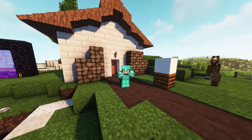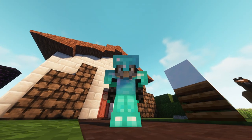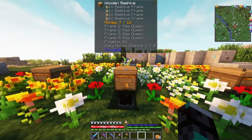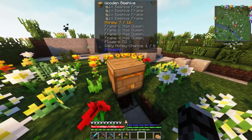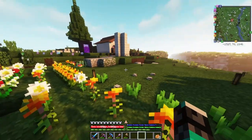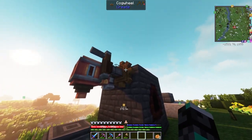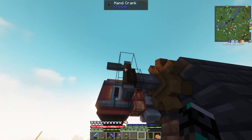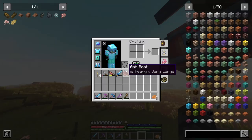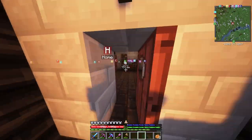Hello everybody and welcome back to another episode on All the Mods Gravitas. We're going to have a lot of progress. Last episode we ended with the bees, and now I have tons and tons of bees and honey — but I didn't need the honey. What I needed was beeswax. Beeswax allowed me to make treated lumber, which let me get cogwheels, and with cogwheels and the hand crank I was able to make creosote and treated planks.